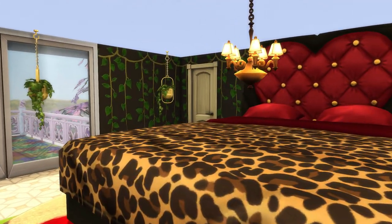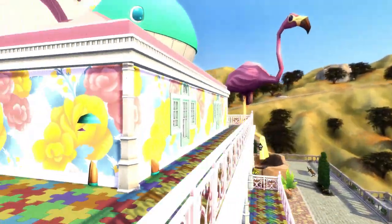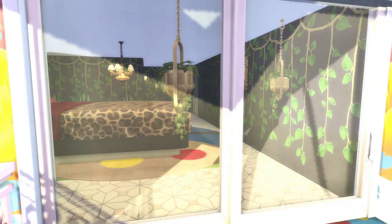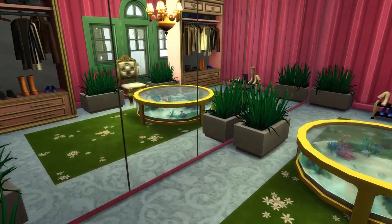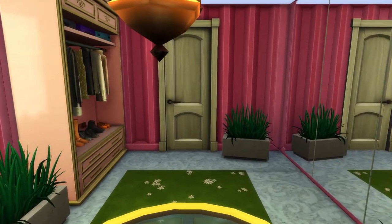This is another guest bedroom with a beautiful massive heart-shaped bed. There is another balcony, but we don't care about balconies. Up here is a walk-in closet — just look how this looks. This actually kind of looks pretty cool, I'm not gonna lie.